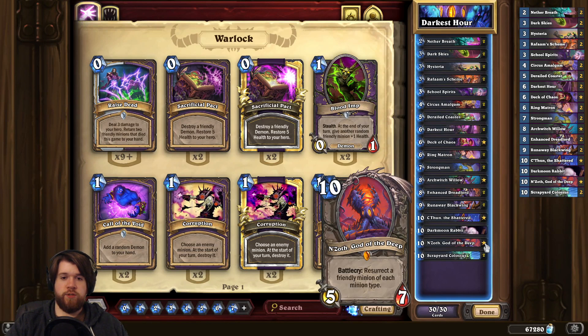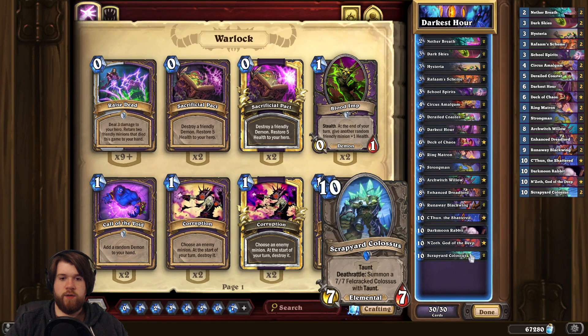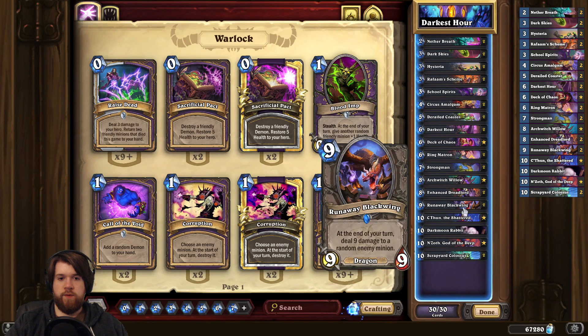So for N'Zoth we're playing two amalgams, we're playing demons, Scrapyard Colossus, Darkmoon Rabbit, and we've got a couple dragons with Runaway Blackwing.